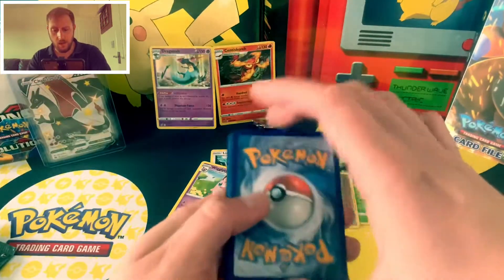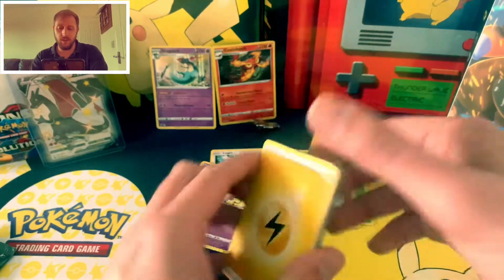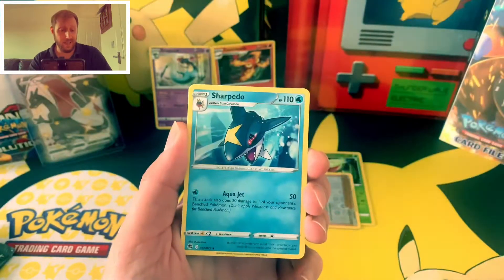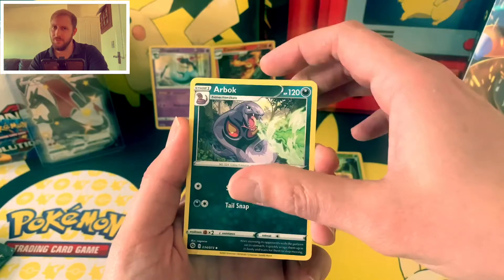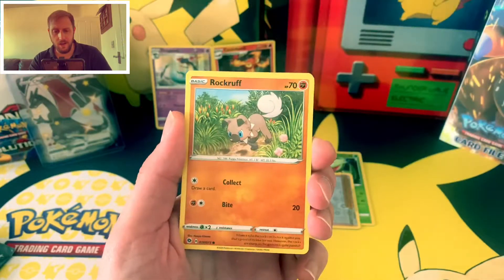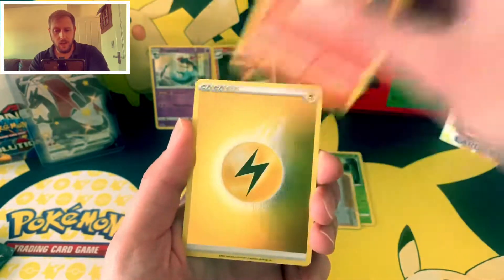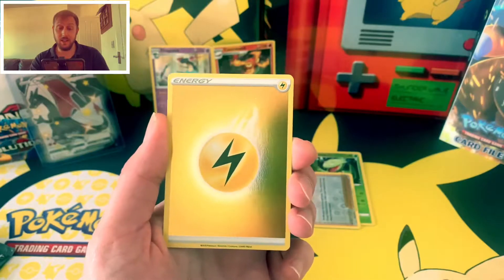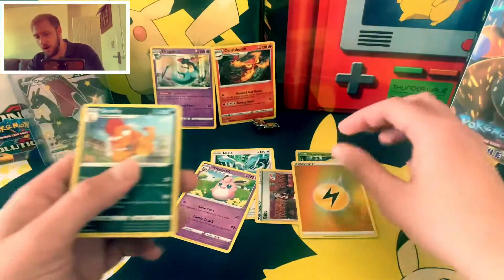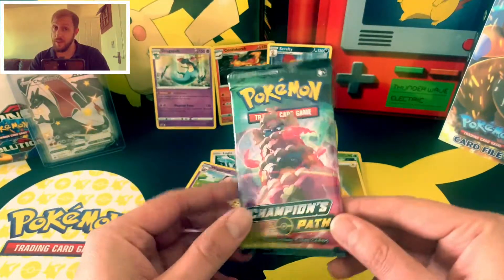It goes without saying, I'd really love to pack the Rainbow Charizard and just call it a day. Code card there. Sharpedo, Arbok, Kabu, a Vulpix, a Rockruff, a Purrloin, a Nickit, a Sizzlipede. Reverse is Lightning Energy — literally the fourth one I've got. And behind that is a Scrafty holo. Another holo — this time it's Scrafty. I've got a couple of them already.